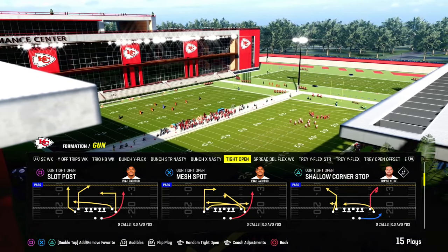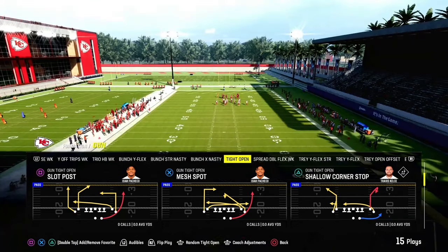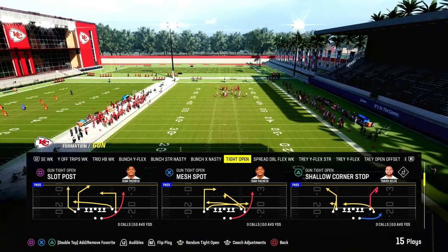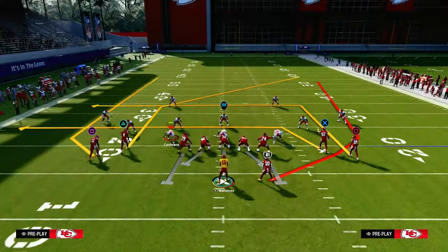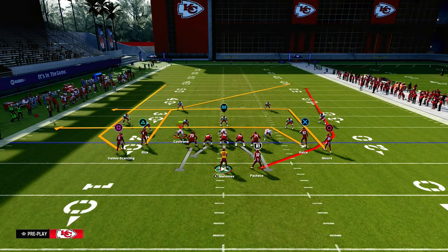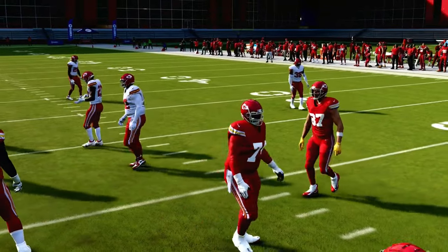The cool part about the Patreon is that we update those ebooks, so if you want to get better at Madden, make sure you're in the Patreon. For the Tight Open, we're going to talk about the base play first — Slot Post. There's a lot you can do with this play, but the main purpose of calling it is because of the post route to the slot receiver.